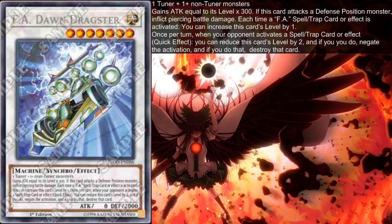It has 300 ATK per level, like all F.A. monsters do. It has piercing damage and can gain a level if an F.A. spell or trap effect is activated. But where it really shines is its last effect: once per turn, when your opponent activates a spell or trap card or effect, quick effect, you can reduce this card's level by 2, and if you do, negate the activation and destroy that card. Basically, this is a spell and trap negation for free — and considering the last time we got such a generic spell negation was Number 38, Hope Harbinger Dragon Titanic Galaxy, this is pretty crazy.